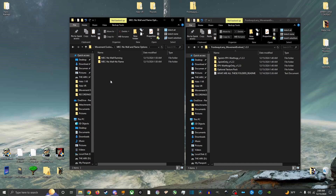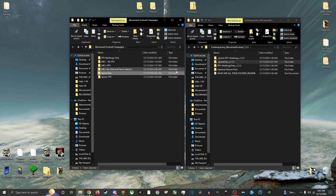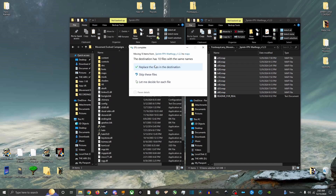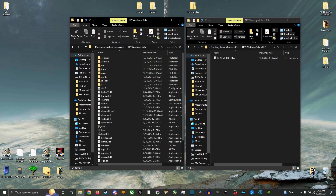Now the last 3 are simple with no variations. Copy and paste your base Halo folder into the Campaigns folder and rename them Sprint Plus FPV, Sprint Only, and FPV Warthogs Only. Now copy and paste the .map files into each corresponding folder. Overwrite and replace all conflicts. We now have all 6 folders and their variations created and ready to play.